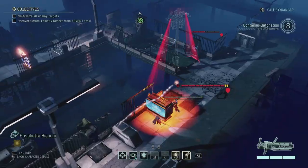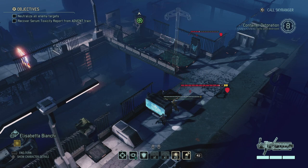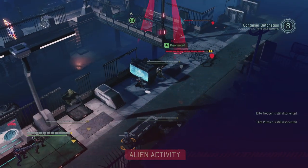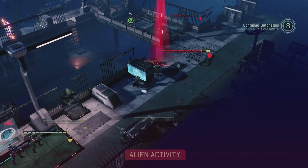We get Biggest Boom and a bit of extra damage - a double flash on the purifier and the trooper. They're going to try and fire at Emily but they missed because of the disorientation.